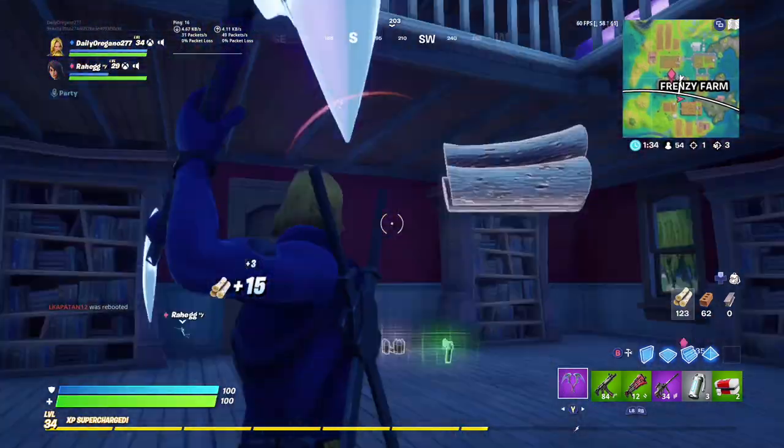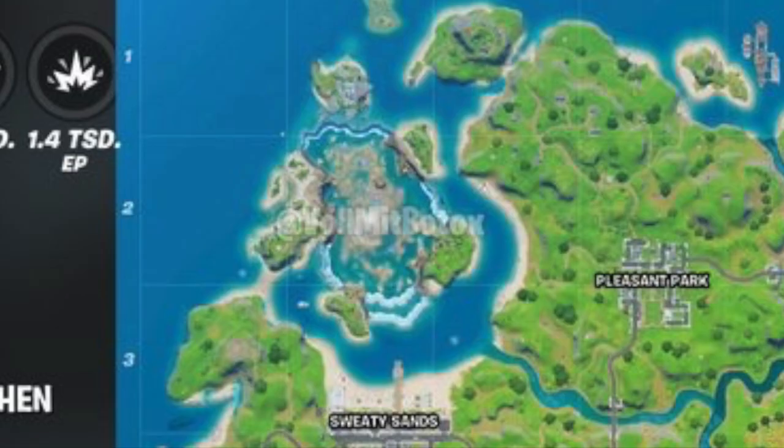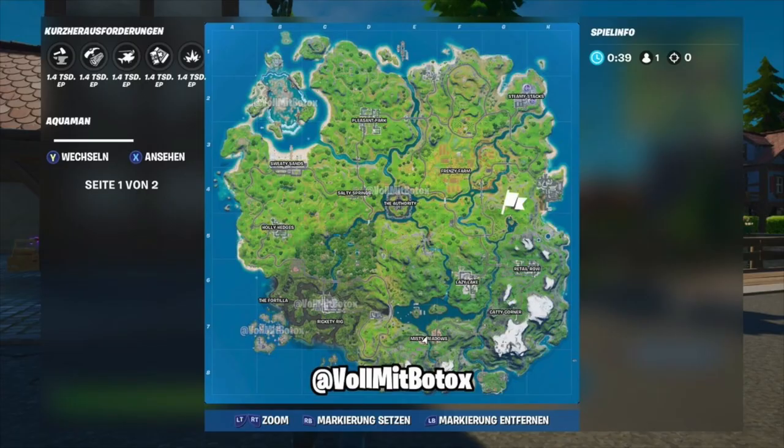Recently, the leaker named Valmit Botox leaked this map, which is pretty much the Season 4 map. There are a few major changes that have happened so far. It seems like on the top left side, the whirlpool has sucked up all of the islands that were at the beginning of this season on the left side of the map where it was flooded.